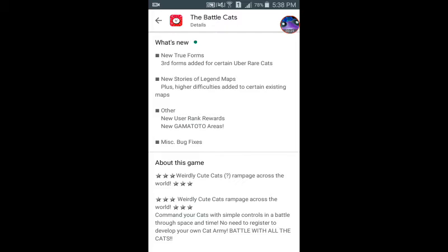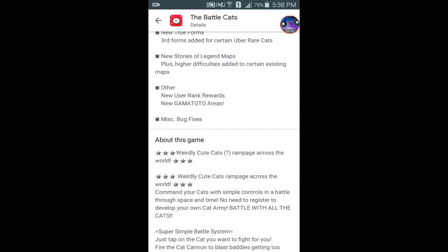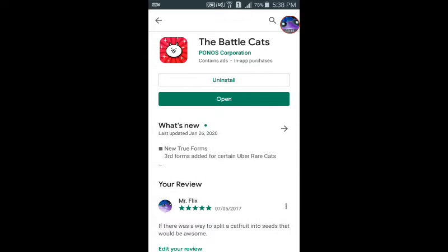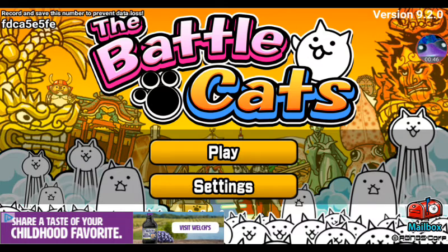New true forms — third forms added for certain new career cats. New storage of legend maps plus higher difficulties added to certain existing maps. New user rank rewards, and the most important part of this update: the new Gama Todo areas. And of course the obvious miscellaneous bug fixes. Let's find out what they changed right now.